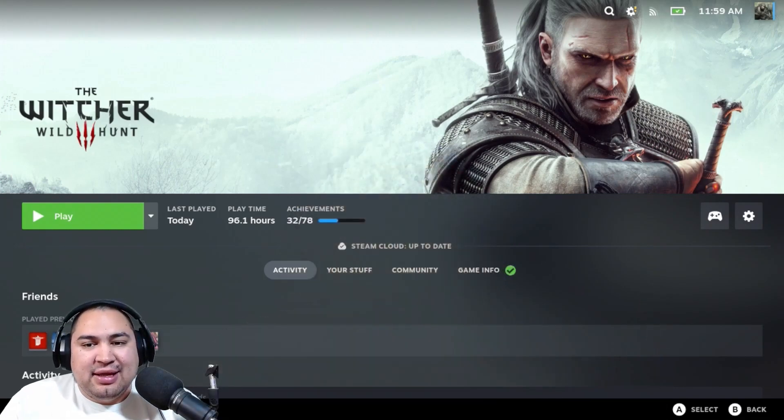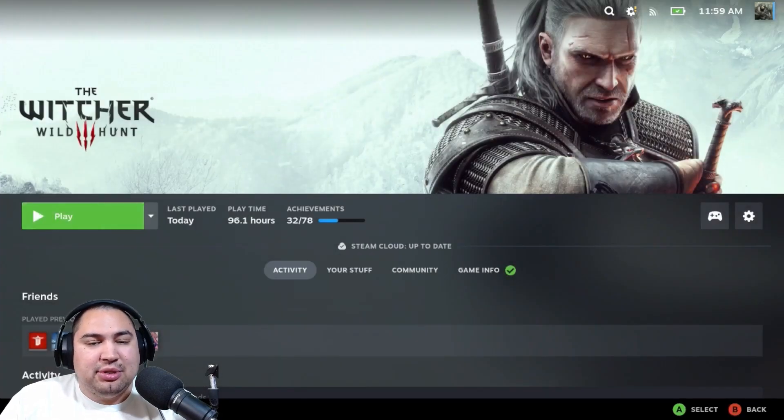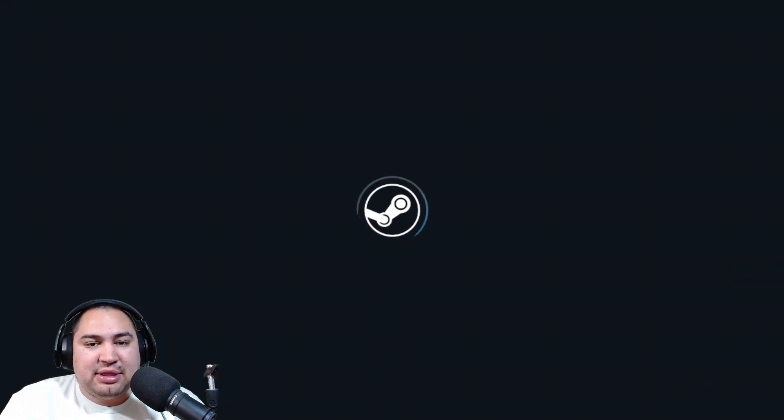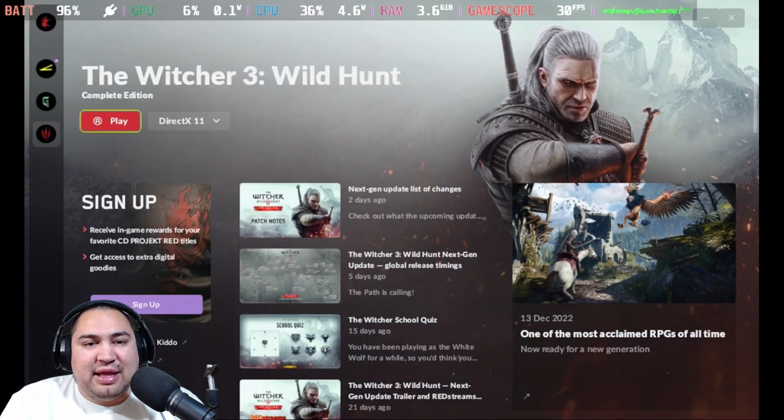Here we can see on the Steam Deck that I have The Witcher pulled up. I am on the stable release for the Steam Deck — I haven't tried this with any of the newer ones yet, the beta or whatnot. You'll go ahead and press play, and with the next-gen update they have this new launcher that pops up that you use to launch the game itself, and that is where we need to make the change.